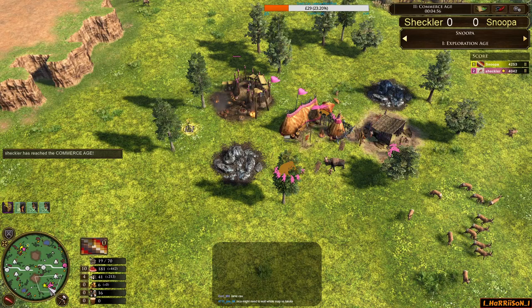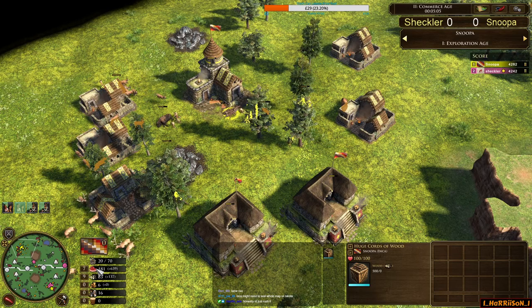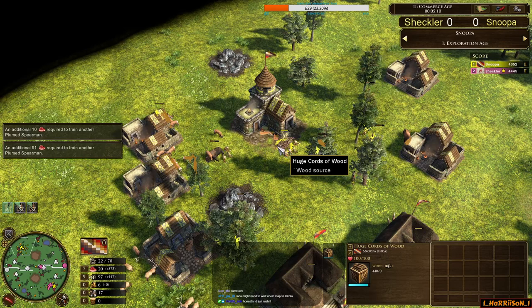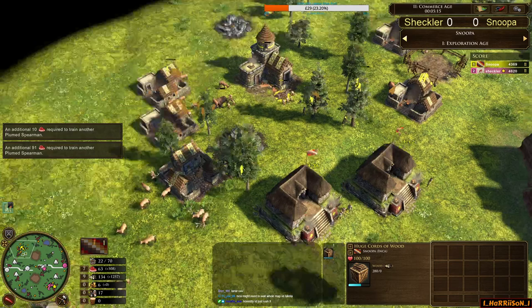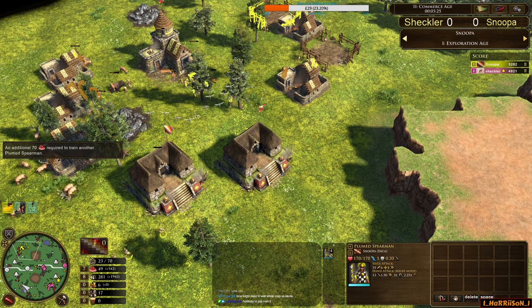Looks like Snooper opens up with Double Plumed Spearman, sends in 600 wood first, mass-producing units behind. I don't think he'll get a huge batch — he's only got six villagers on food, most were on wood chopping. They're now changing over to get to the wood crates. Looks like he's only got a batch of five Spearmen at best — he only gets four. Maybe he could wait a bit longer for an extra three or four Spearmen, delay the train by 10 seconds.